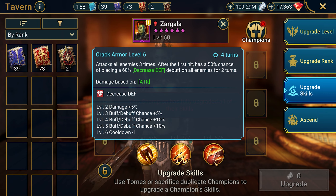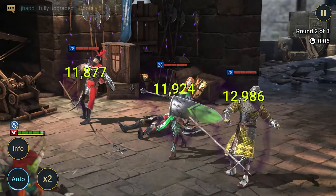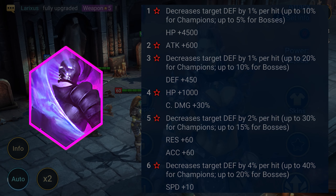For PvP, Zargala is equipped with all the above sets but with a few additions. As a damage dealer she is excellent, but in PvP, equipment matters less than high stats. The only set worth keeping is Savage to penetrate armored opponents.